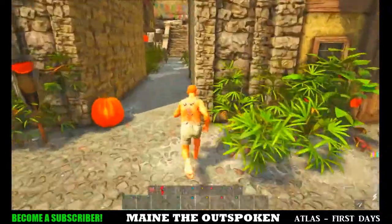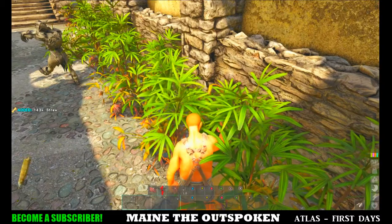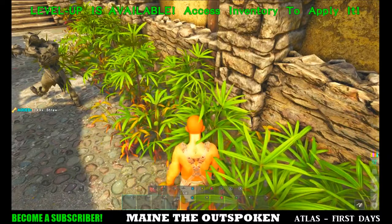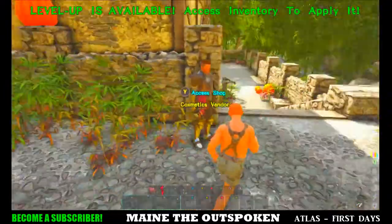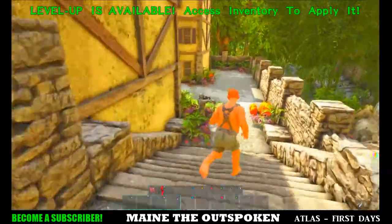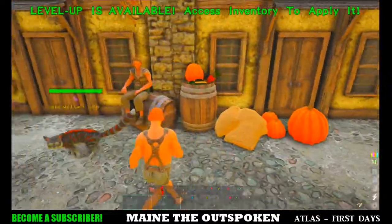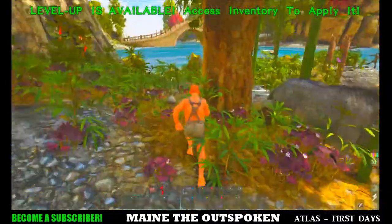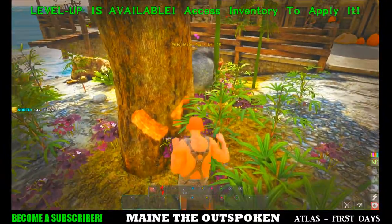So what we have to do is harvest resources — we'll start harvesting here. There's some fiber. Of course, the Halloween event is going on right now in Atlas, so they've added pumpkins and other ghoulish-looking things. This person sells cosmetics for your armor — you can get a pirate patch or a peg leg. There's also a seed vendor on this island where you can get some seeds for your garden. We need some wood, thatch, stone, and flint.